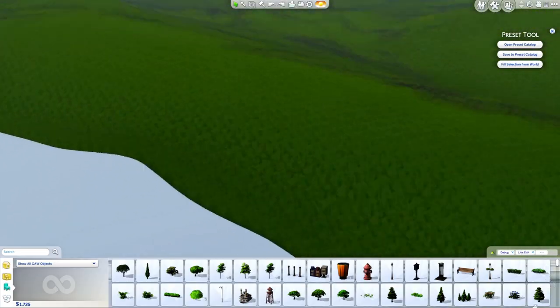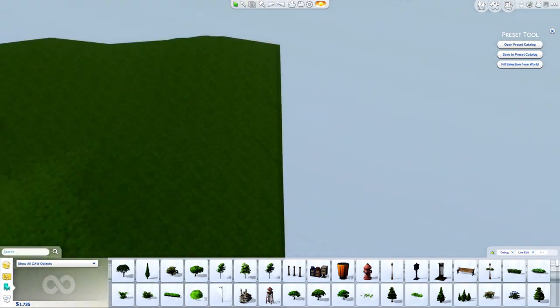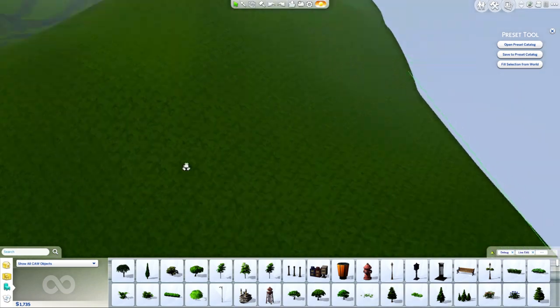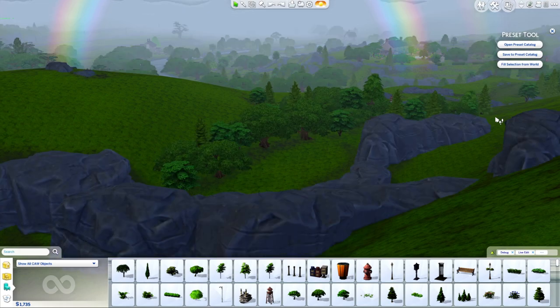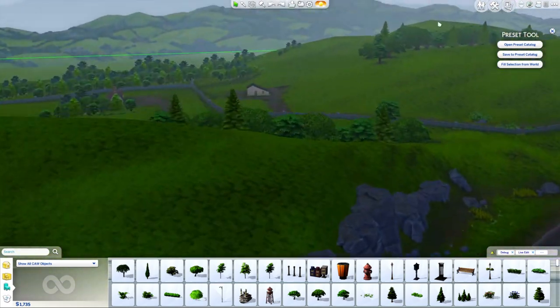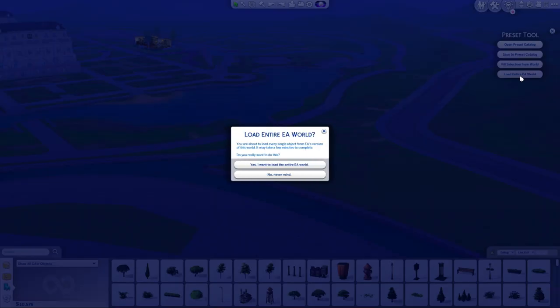Finally, the preset tool also included a 'fill selection from world' button. This allowed you to draw a boundary around the entire world and press the fill button to theoretically load the entire world — but turns out that wasn't quite the case. Some objects are outside of the world's terrain, like some of the skybox items, so it was impossible to truly load every EA object that way. To resolve this, I've added a 'load entire EA world' button that can be used without drawing any boundaries.